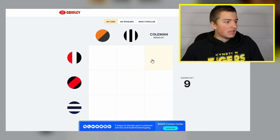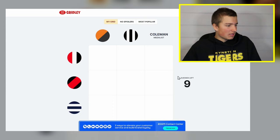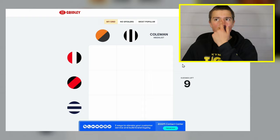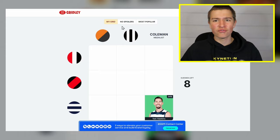Starting off we've got a Coleman medalist for the Saints. I considered Jeremy Cameron but I'm going to go Tom Hawkins — I'm pretty sure he won it in 2020. Yes, correct! And only 34% of people picked Tom Hawkins for their Coleman medalist, so a bit of an interesting one there.